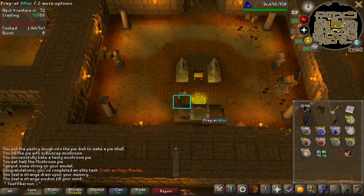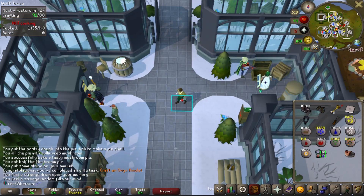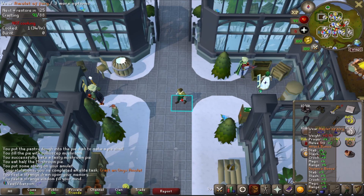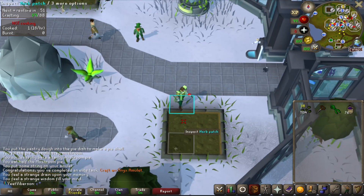We're not done yet — we have to pray at the altar so we can use level six enchant to make the amulet of fury. Equipping it is not a task, but the fury is a straight upgrade over the amulet of power in every single way — no downsides. It's a plus four in attack and has some prayer. It's not going to change the game but it does help.